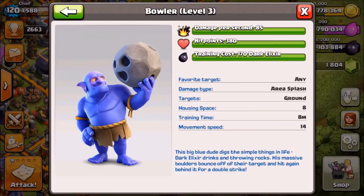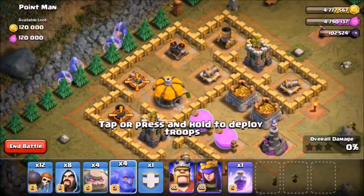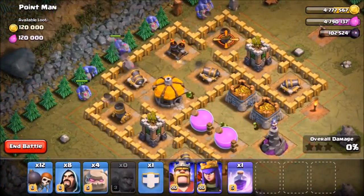First off, changes to Town Hall 11: the Grand Warden is being changed a little bit and they are slightly reducing the aura. Town Hall 10: the Inferno Tower has a new level which is available at Town Hall 11 only, but the Town Hall 10 multi-target Inferno Tower now acquires new targets faster. Town Hall 10 and Town Hall 11 players are also a lot less likely to find each other.